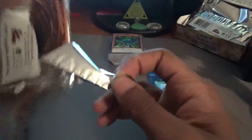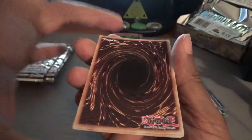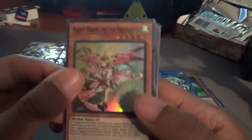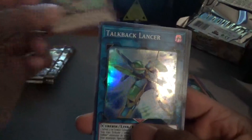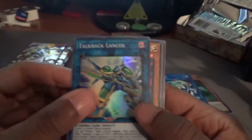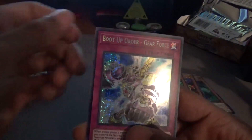I feel like I should be opening packs backwards so you don't see what I'm pulling first — people are very specific about how they open packs. But this is that warping I was talking about again. An insect card — ew — not going in the binder. Talkback Lancer, we have enough. Prohibit Snake going in the collection, Latency too, and Boot Up Gear Force straight into the collection.